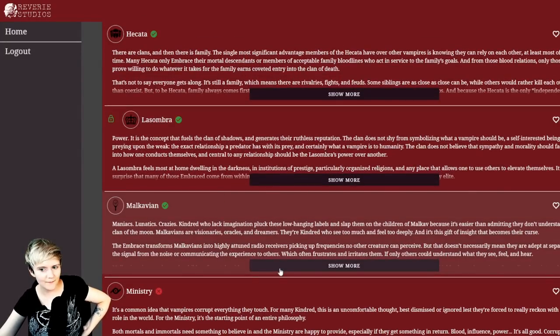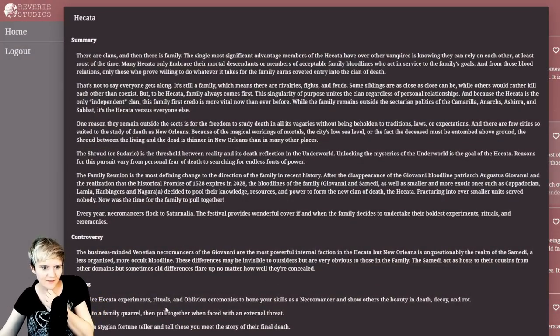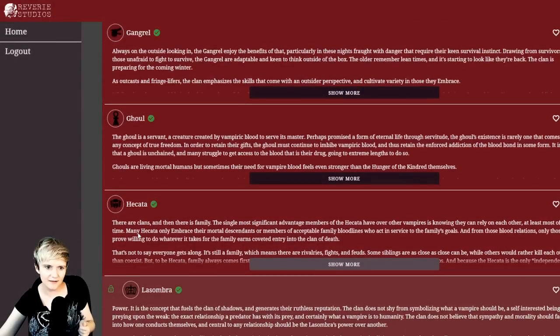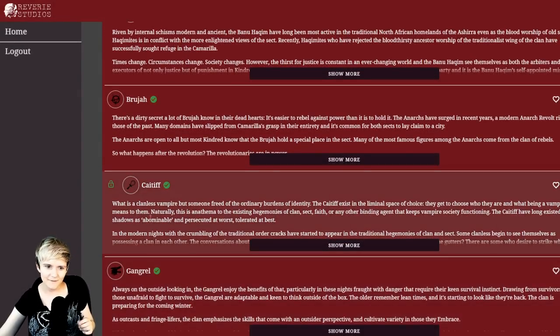I'm not feeling Malkavian either. What about Hecata? New Orleans is unquestionably the realm of the Samedi — a less organized, more occult bloodline. Being Hecata in New Orleans as a visitor, I feel like most Hecata might be connected to Samedi in some way. I'm not sure I could roleplay the Samedi culture sensitively and well enough, so I'm not really sure about Hecata. I'm more tempted by Toreador right now.